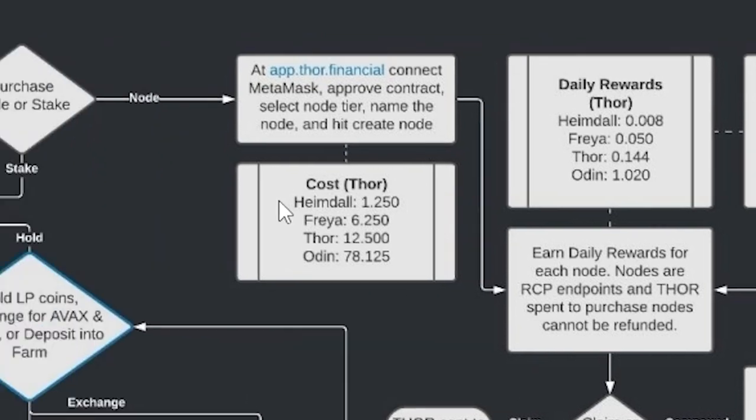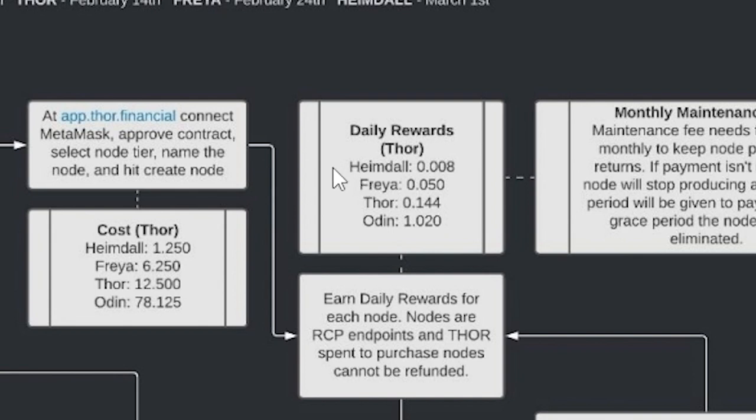You have the Heimdall, which costs 1.25 Thor to create. The Freya costs 6.25 Thor. The Thor node costs 12.5 Thor. And Odin, their biggest node, costs 78.125 Thor tokens. Heimdall pays 0.008 Thor per day; Freya pays 0.05 per day; the Thor node pays 0.144 per day; and Odin pays 1.02 per day.